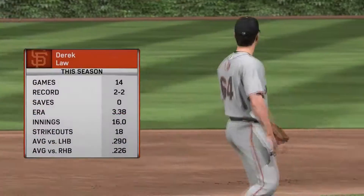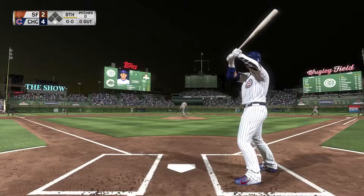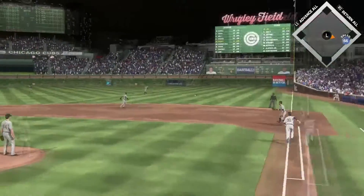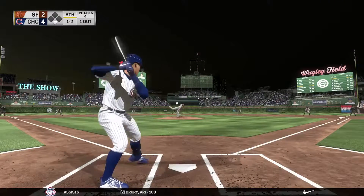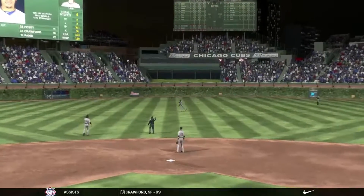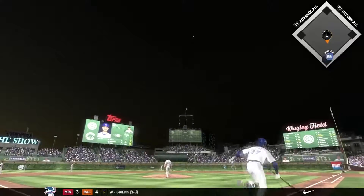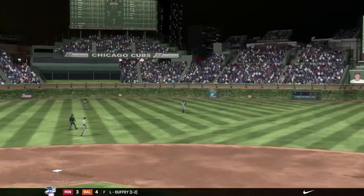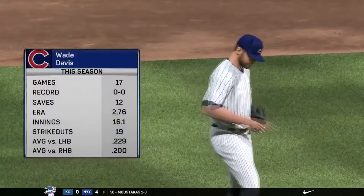Still a 4-2 game in favor of Chicago. Derek Law is going to come in and try to keep this close as we go into the eighth inning. John Jay comes in — just not a good contact by John Jay, and he will be out. Going in later is Baez — he rifles it into center field, easy catch for the center fielder. And we're going to come in with Bryant. Bryant, another well-hit ball, just dies in right center. We're going to have Wade Davis come in to record the save in the ninth inning.